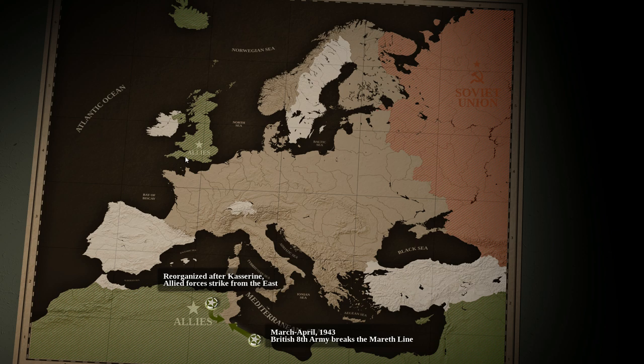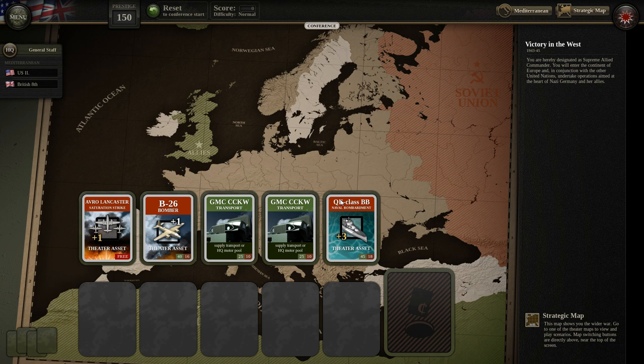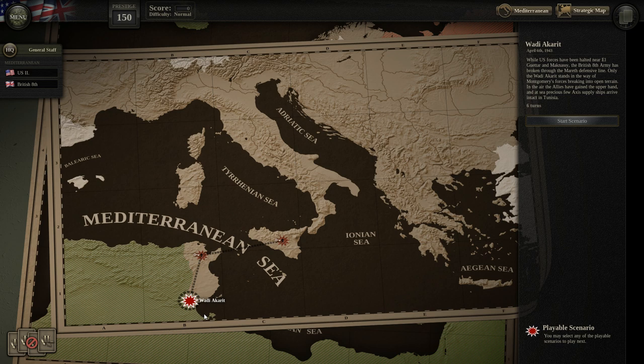A lot of these battles are relatively small so I'm not sure if we'll do more than one. These are the final battles of North Africa. We've got 150 prestige points and some campaign decisions to make. There are theater assets available — the Lancaster bombers are free so we're definitely going to take advantage of those. Anything beyond that costs prestige, so we'll just go with the free one.